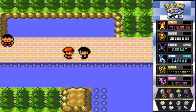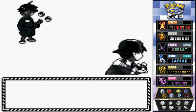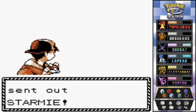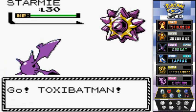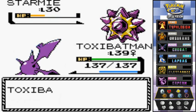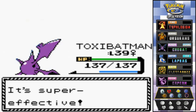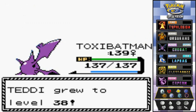Another trainer — Psychic Gilbert — guesses we're on the Pokemon League challenge and sends out a Starmie. We go with Bite attack since it's weak to Dark-type moves, and it flinched! Super effective — bye-bye Starmie! ToxicBatman is racking up experience points fast.